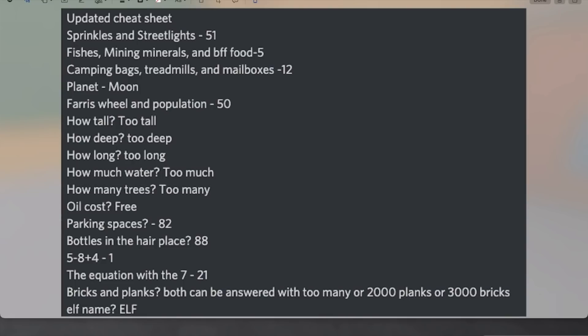How tall for the mountain is 'too tall.' How deep for the cave is 'too deep.' How long is the road one is 'too long.' How much water is 'too much.' How many trees is 'too many.' The oil cost is free. The parking spaces are 82. The bottles in the hair place are 88. The maths question is 1. And the equation with the 7 is 21 — that's the one that's like 6 times 7 divided by 2 or something.